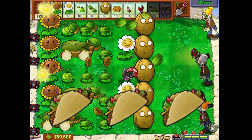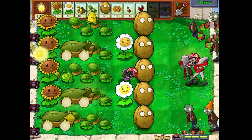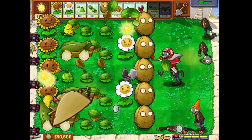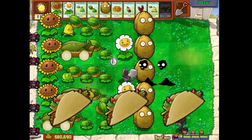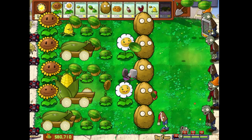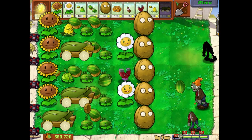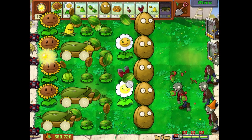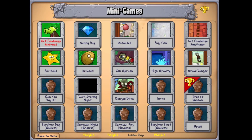I'll be ranking each level on a scale of one to three tacos, because I could go for a taco right now. So basically one taco means this is pretty bad - I can see why they dropped it. Three means this should definitely be in the full game. And two is in between, meaning I understand why they cut it, but it's still kind of fun to play. Also, this video is not a guide on how to get to the Limbo page - I'll leave a walkthrough in the description. Okay, let's get started.